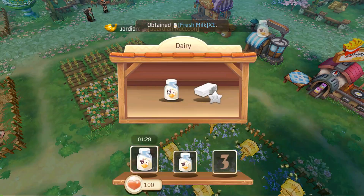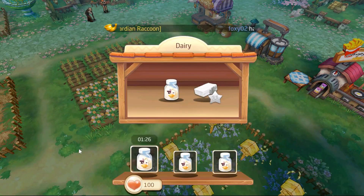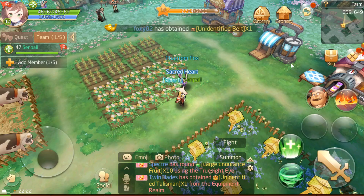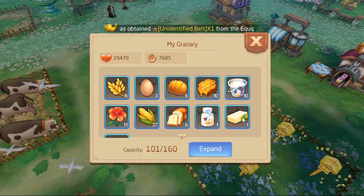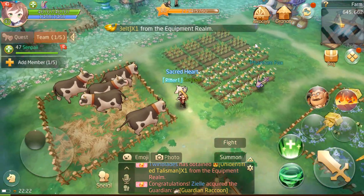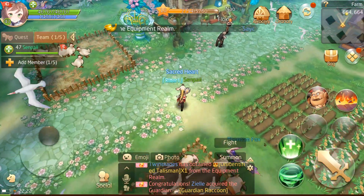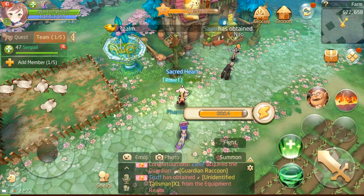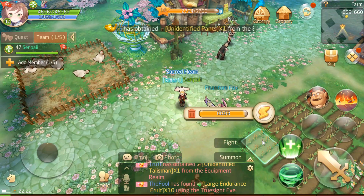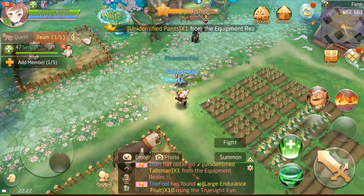We got one fresh milk. Let's start another one. Soon, at level 11, we'll be able to make butter. I already happen to have one butter here, and that one I got from the wishing well. How much for chicken — it's almost ready. And what about the hay? The hay is going to be done first.